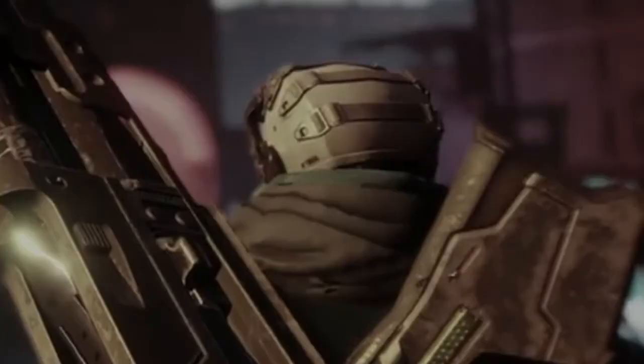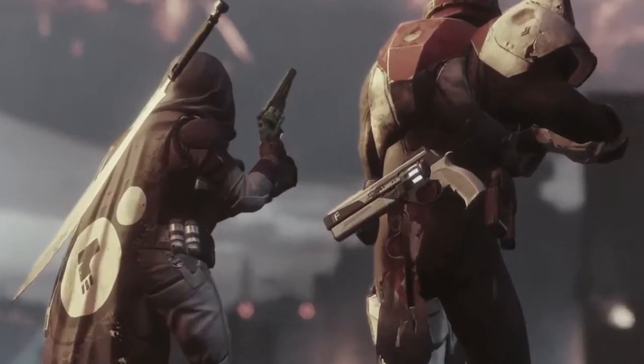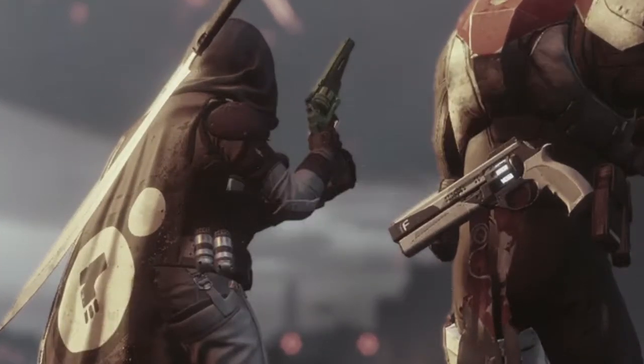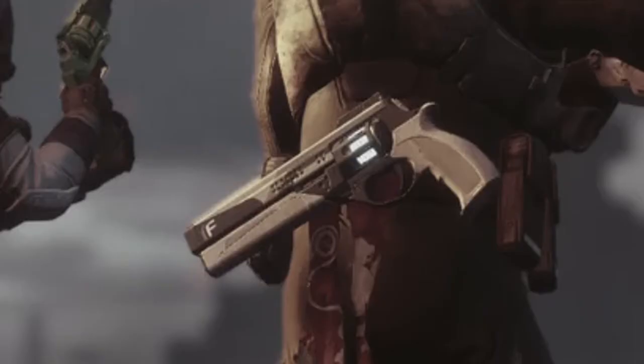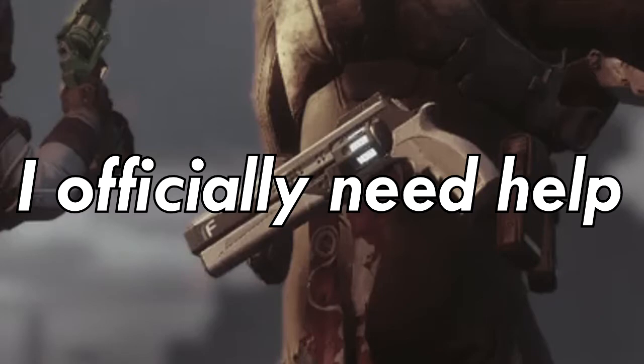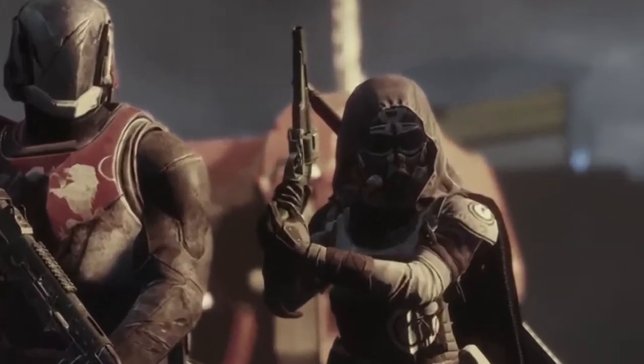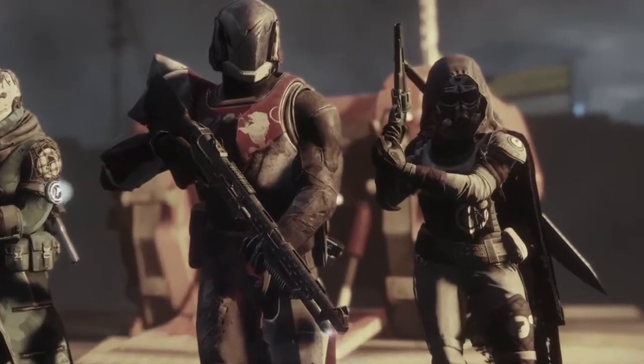Then this warlock is just a warlock — nothing special here. This hunter seems to have some sort of katana sword thingy on his back with his Dead Orbit cloak. Sexy future warlock guns! We've got some Dead Orbit bonds and gauntlets, and the hunter is rocking some Dead Orbit gauntlets and helmet. This hunter is also wearing the Dead Orbit leg armor.